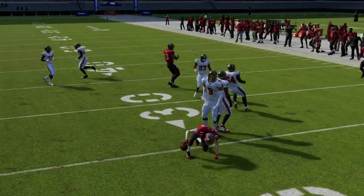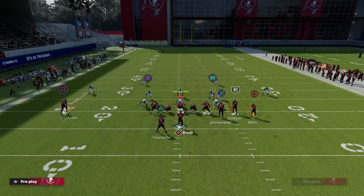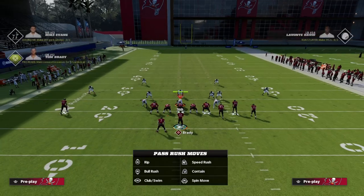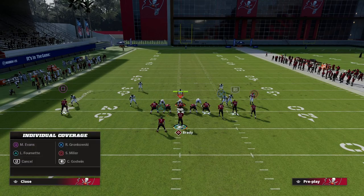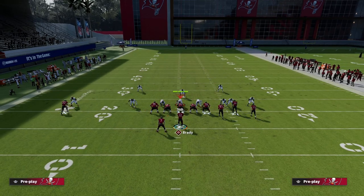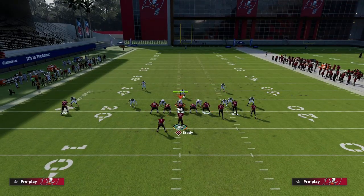That's the only yellow zone they can put there, so this concept is literally unguardable against zone coverage. Now for man-to-man coverage — man is going to be a little more effective depending on what zones they drop. If they put a purple over here that will defend the wheel route; if they have the three-rec over the middle of the field, that could defend the in-route or deep dig.